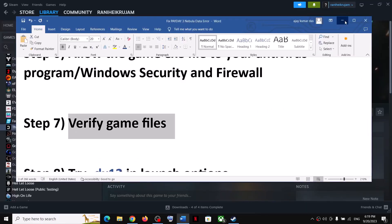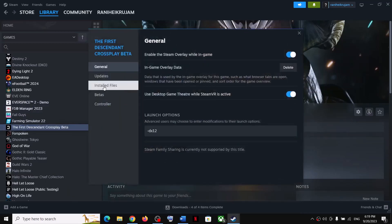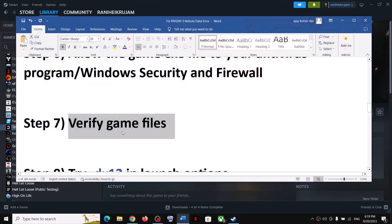The next step is to verify the game files. Right-click on the game, select Properties, go to Local Files, and click Verify Integrity of Game Files. After the verification, launch the game.